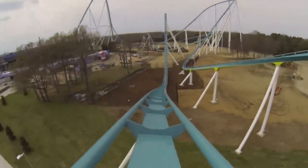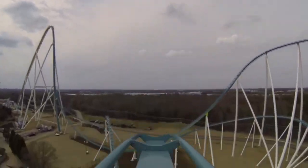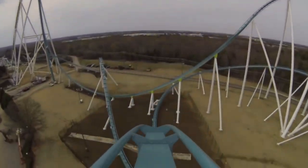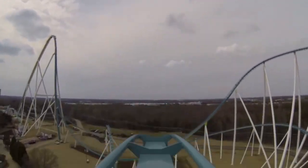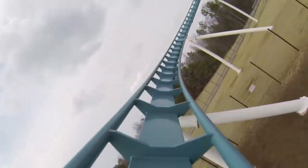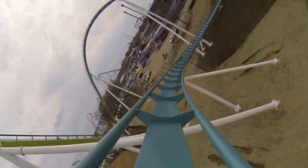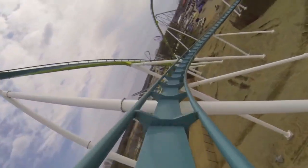Next is a big twisting bank turn to the left, then you twist into a shallow descent to the ground, then up and over the third great airtime moment of the ride: a large camelback hill. This hill is trimmed and you definitely feel that, but it doesn't take away from the ride too much as you get some great floater going over this hill. After this, you turn to the right and traverse the ride's massive helix, which is definitely the weakest part of the ride, but not really bad by any means — it just feels like you kind of meander through this element.